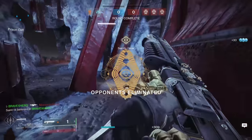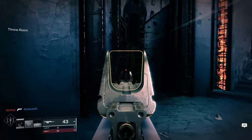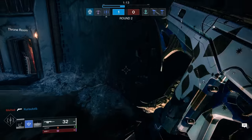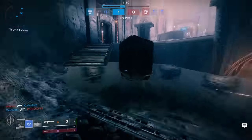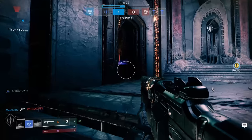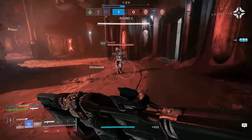You can use any fragments, but I recommend two that really assist this build. First, I highly recommend Whisper of Fractures, which provides melee energy when you're near two or more targets. Since Trials has a lot of players camping, if you stand near several enemies you'll have a faster cooldown on your melee.